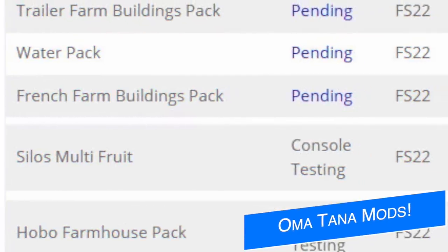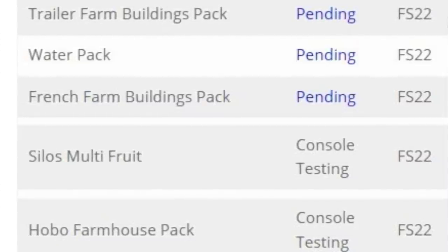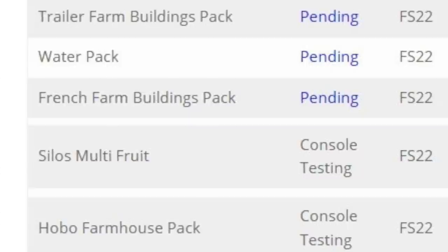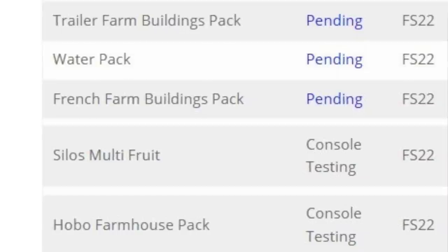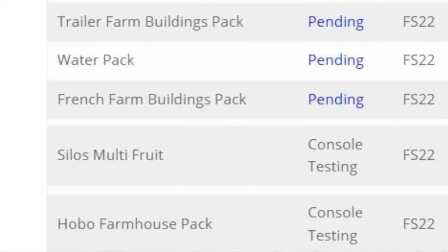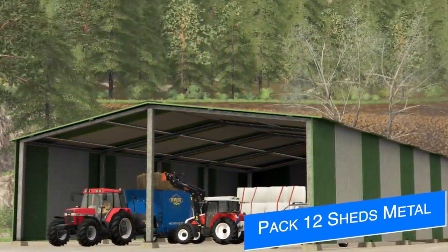Omatana, aka Gamer Granny, has been very busy since the release of Farming Simulator 22 and has some goodies to show us. As of Thursday last week, her Silos Multi Fruit and Hobo Farmhouse Pack are both in console testing, meaning we could see these pretty early next week at the earliest. Additionally, her Trailer Farm Buildings Pack, Water Pack, and French Farm Buildings Pack are all waiting to be tested and have been for a couple of weeks. She has videos, pics, and showcases of all these mods on her website — I'll link that below.